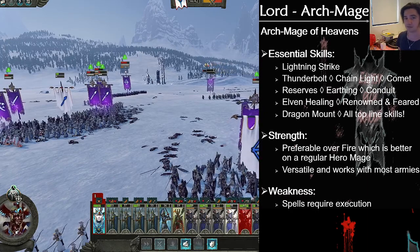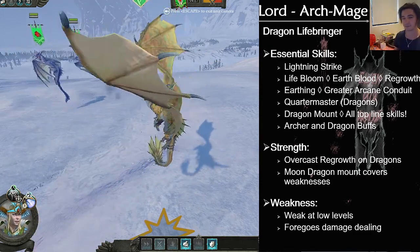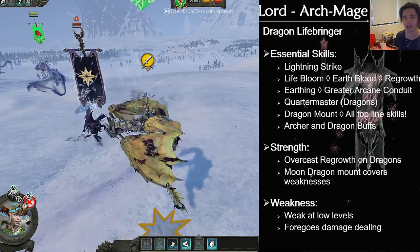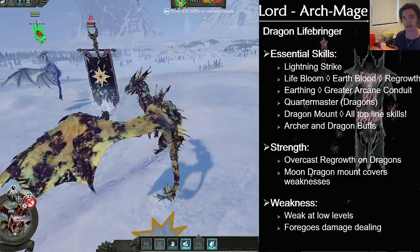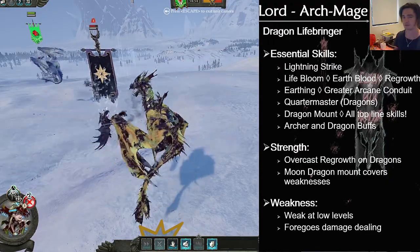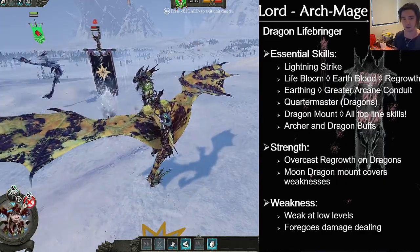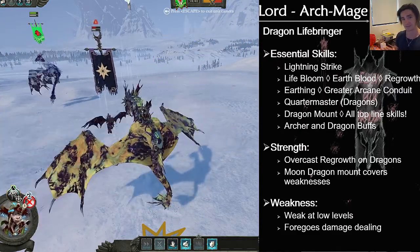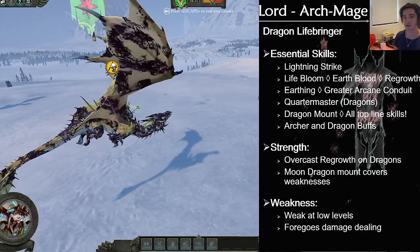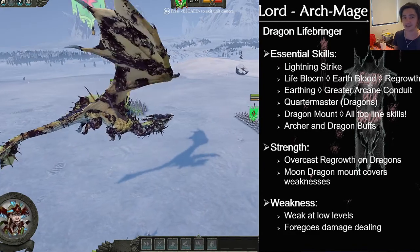Moving on to number 2: the Dragon Lifebringer — a Dragon Stack with an accompanying Life Mage. This is pretty much a doomstack support build and it works very well. The regrowth spell is incredible for keeping your dragons in the fight for longer, and that is what she is there to do. She has great survivability when paired with the correct traits, and with the right equipment she can do a fair bit of cycle charging too. The difficulty is going for Lightning Strike first, but you can make do with Earth. You want to get to regrowth and get Earthing because overcasting regrowth is great — Earthing reduces your miscast chance. Arcane Conduit is fantastic, and all the stats across the top will help your Dragon Mage stay in the fight. The Moon Dragon covers her weaknesses as usual.